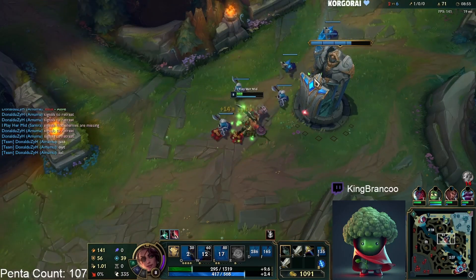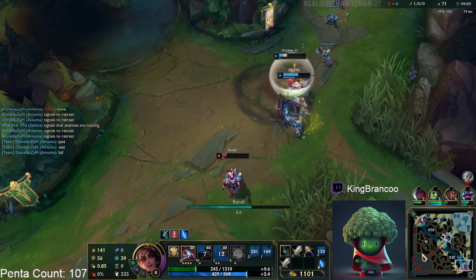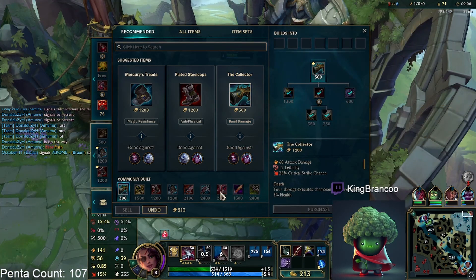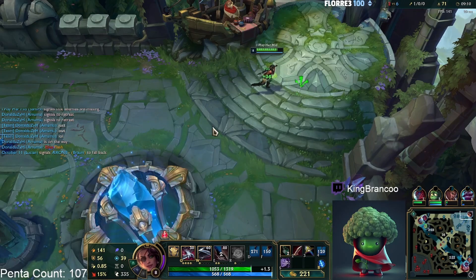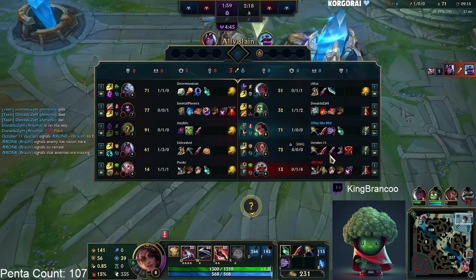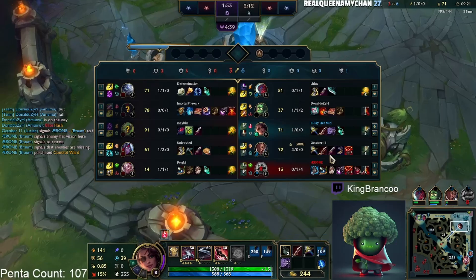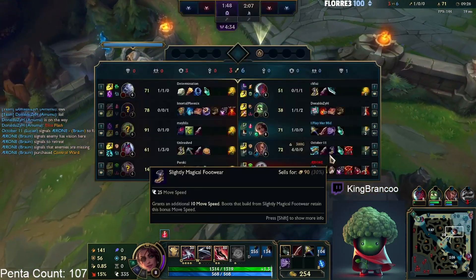So many people will flash like that but they're still in Samira W range and then they're just dead anyway. That's really good for me — I can get my Dirk. I kind of like just getting Cloak instead of boots here. Boots are nice but most of the time they don't make that much of a difference — like either they let you E in or they don't. I'm pretty strong here.